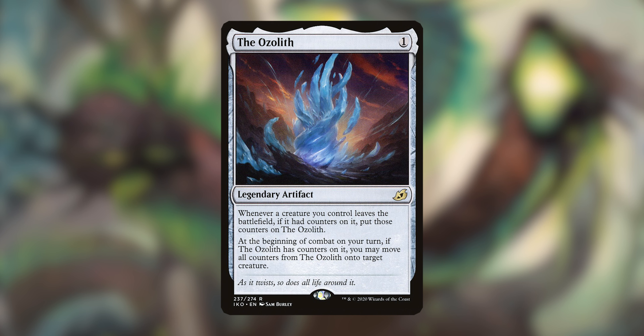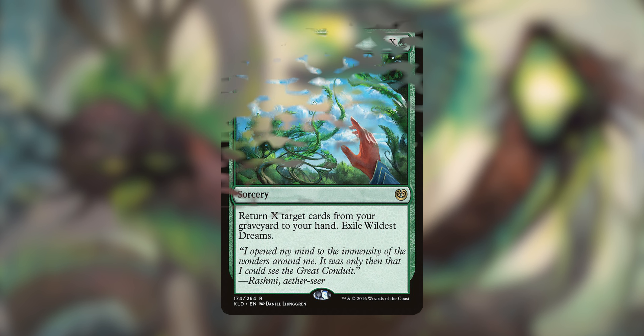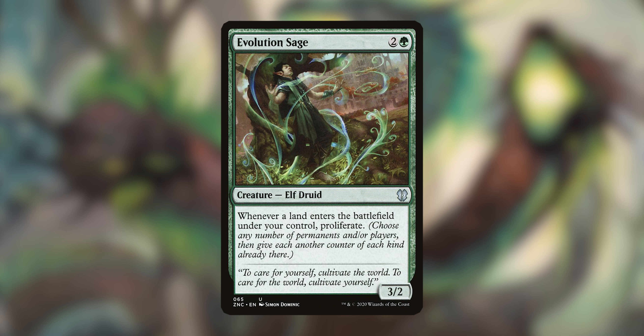Here are some more spells to help with the overall deck. The Ozolith — whenever a creature leaves the battlefield with counters on it, you put those counters on the Ozolith, then redistribute them. It's very good. Wildest Dreams is another X spell — better than Eternal Witness in this deck because it has X in the cost, letting you return X cards from your graveyard to your hand. Evolution Sage — whenever a land enters the battlefield, you proliferate, making all your things bigger on landfall.